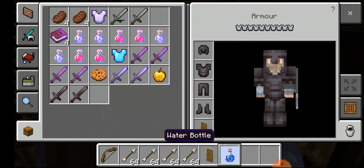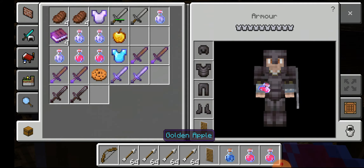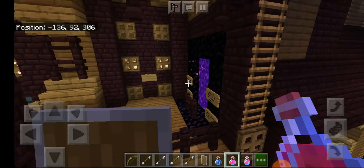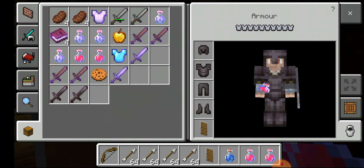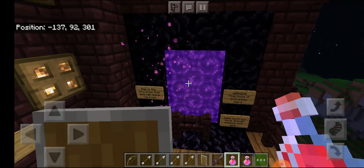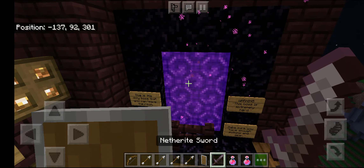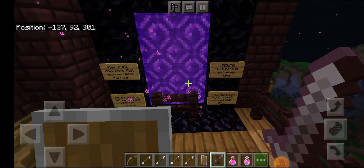I'm going to take away the water bottle and Potion of Healing from inventory, just like this. I'm really excited to see how this fight goes. I should check the Enderite Sword but I think the Potion of Healing is enough. Let's go into the ender portal - fine, three, two, one, now!